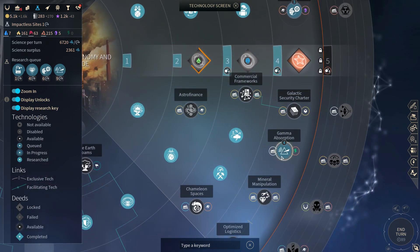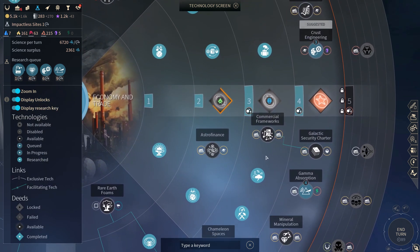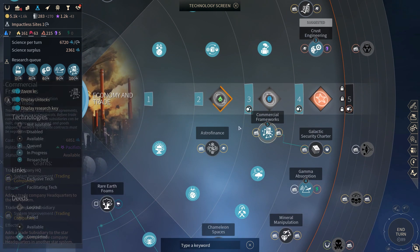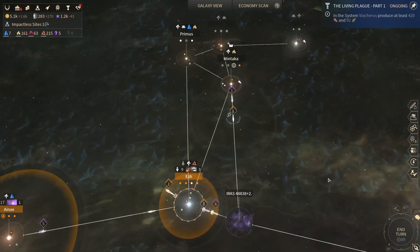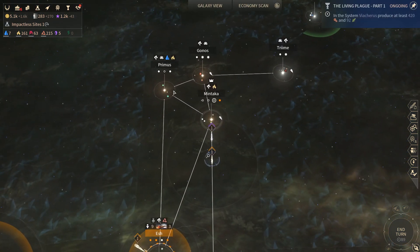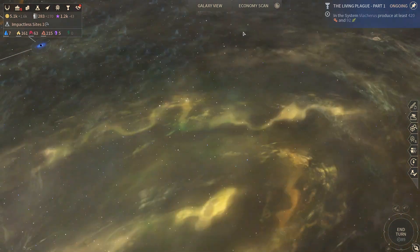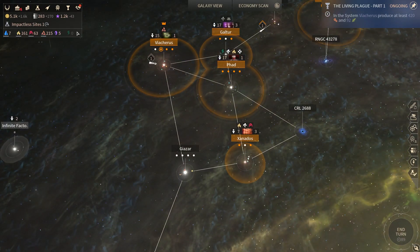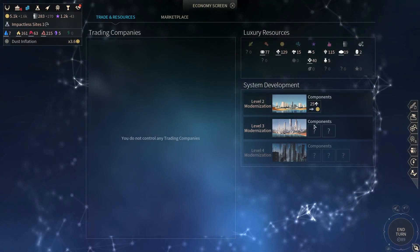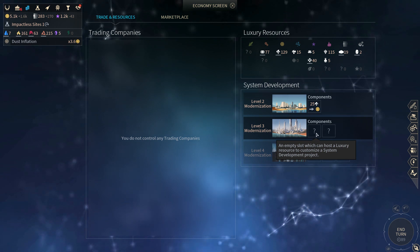We actually do have sources of these high-tier strategics, so we probably should use that. Give me the ability to make trade companies as well — we can improve our luxury resource income with some trade companies. It'll take a while to kick in, so I probably should have started a long time ago. But we have to plan for the decisions that we actually made rather than the ones we wish we had made.